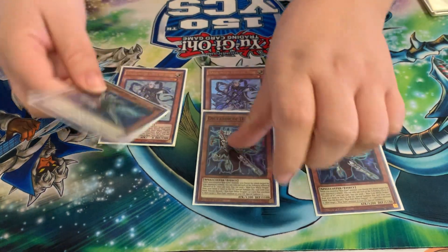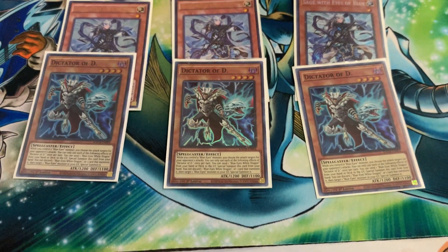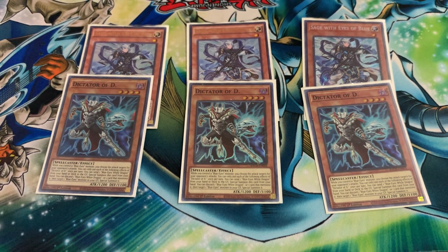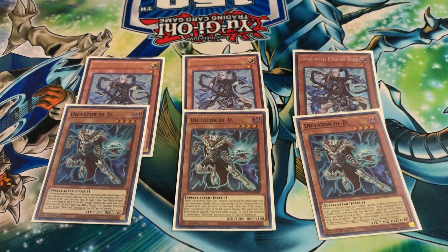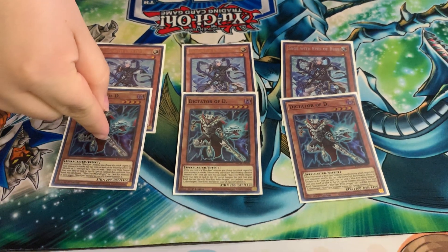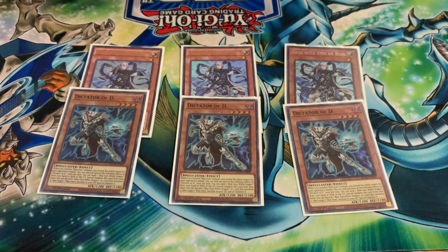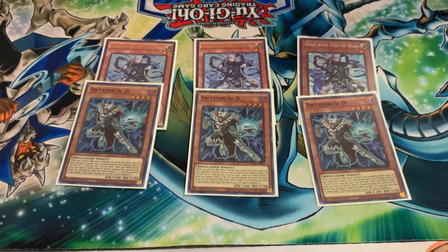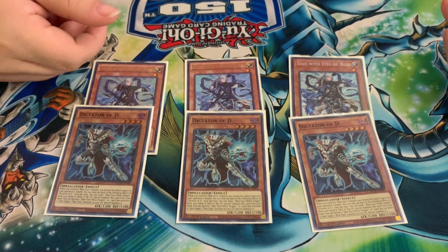Next we also have Dictator. The best combo I've had since I brought Dictator out is that you summon out Sage, get Dictator out, then by pitching a Blue-Eyes or dragon from hand or deck to graveyard, thanks to Sage you add a White Stone of Legend, then send the White Stone from hand or graveyard to summon out a Blue-Eyes as well as search a Blue-Eyes. While he's on the field and any Blue-Eyes is on the field, he chooses your opponent's attack target — hence the name Dictator.